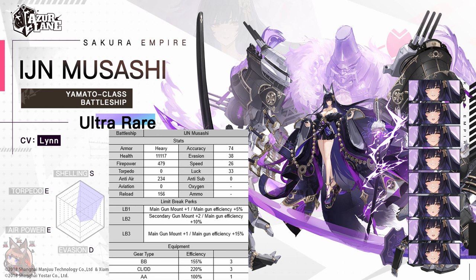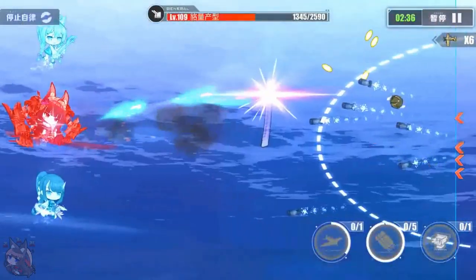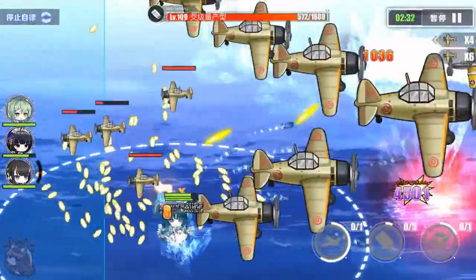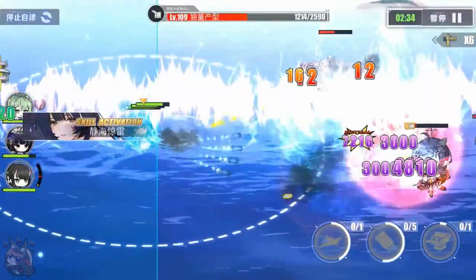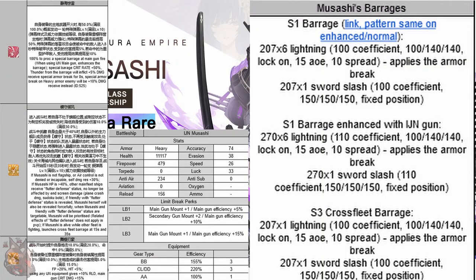Overall, looking at stats alone, I think she's the most powerful battleship in the game. However, New Jersey and UVH have really good skills, so if she doesn't match those, she might not be the best ship. Skill number one: she has a 100% chance to proc a special barrage when she fires her main gun. If her main gun is an IJN main gun, you enhance that barrage. Looking at the enhanced barrage when she has an IJN main gun, it is actually more powerful than a New Jersey barrage in terms of damage. Given the power of this barrage, you probably want to equip her with a Japanese gun. We are getting the Yamato gun, so that could fix this.